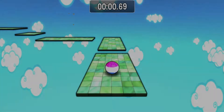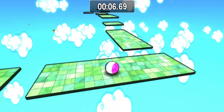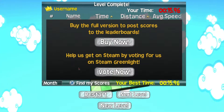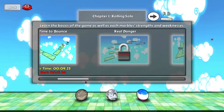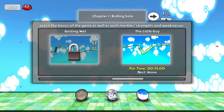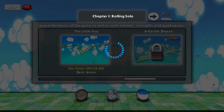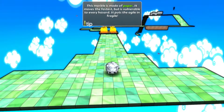Each marble has different properties. This marble is made of rubber and can jump. The controls are basically what I would use — always nice to have that option. This marble is made of paper. It moves fastest but is vulnerable to every hazard. It puts the agile in fragile.